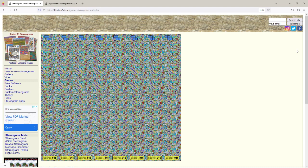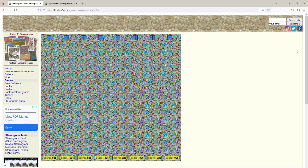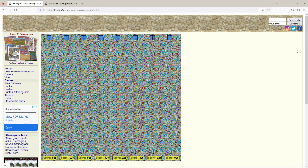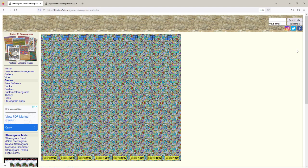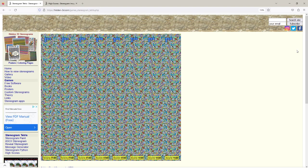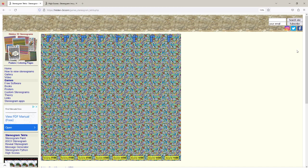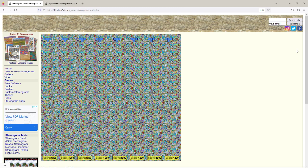I forgot to mention — at the top there is a hint that will show you the next piece. This is very useful if you're playing competitively, as you can basically plan ahead by seeing the next piece shown as blue pieces at the top.